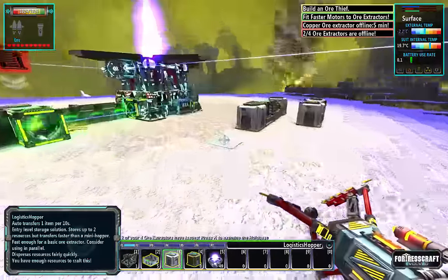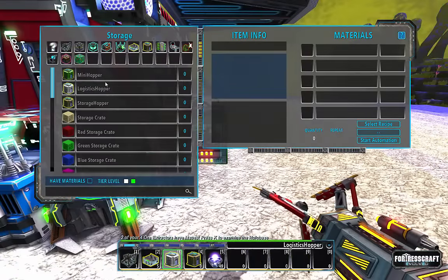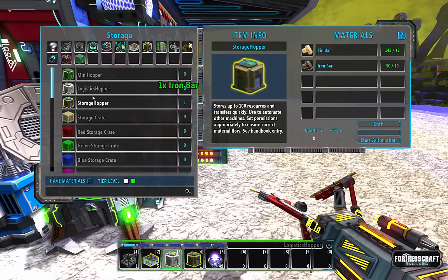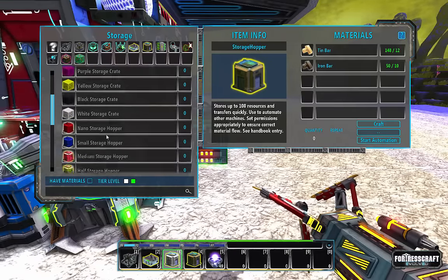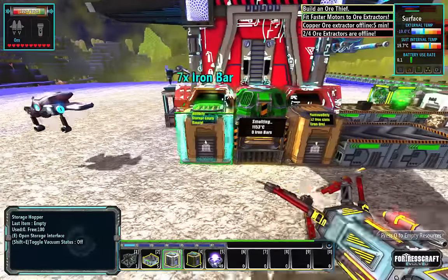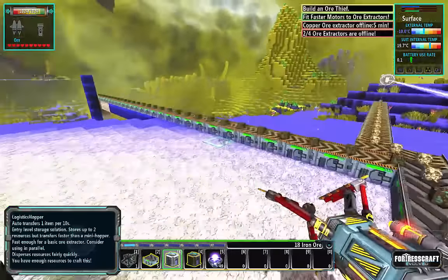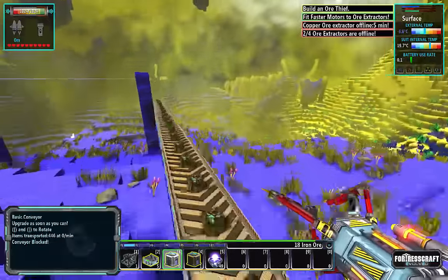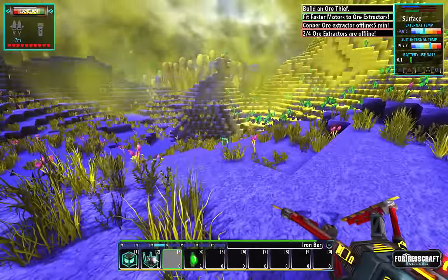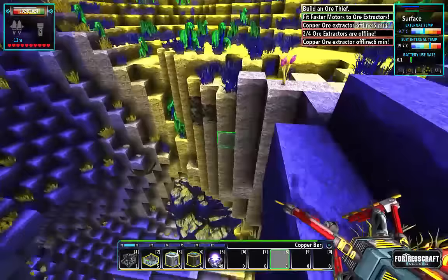We're going to need another storage hopper, which we have the iron for now finally. So we're going to grab another storage hopper. It's got a little bit left in it. We're going to run down to where lithium is — do we have a battery? I do have a battery, okay.